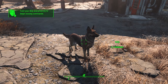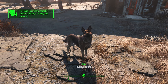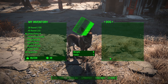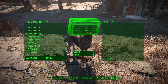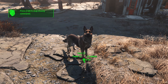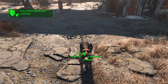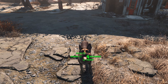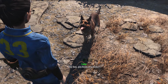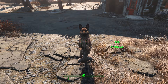There are various commands that we can give. We can trade — Dogmeat does have some carrying capacity. You can also tell him to stay, or you can even do a little talk. We can ask him to fetch, tell him to stop following us, or ask for some tricks. You know any tricks? Begging — that's fantastic.